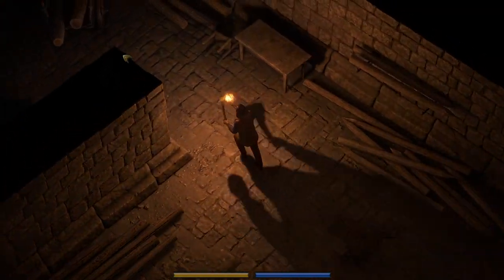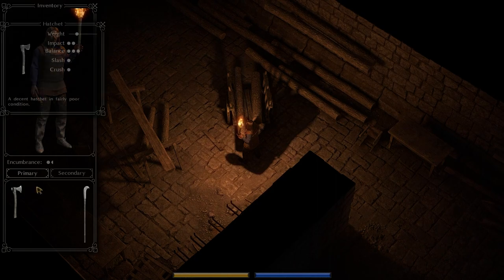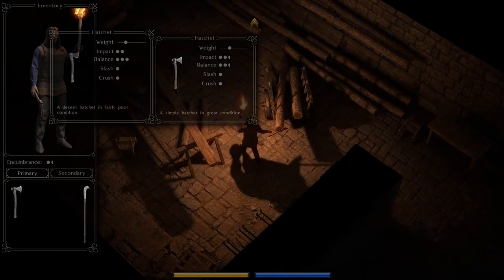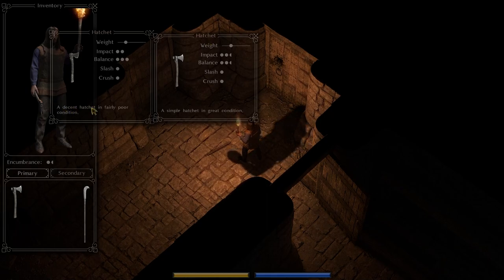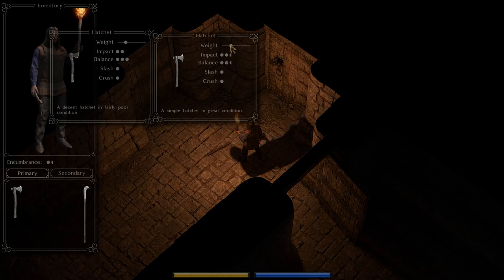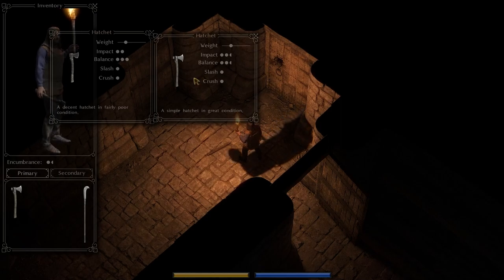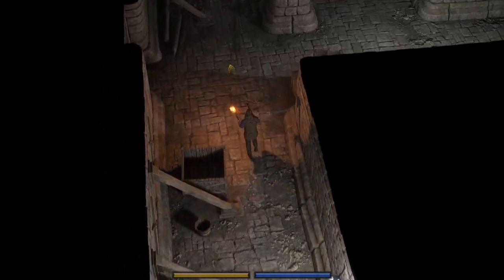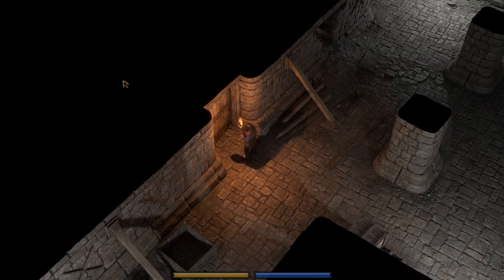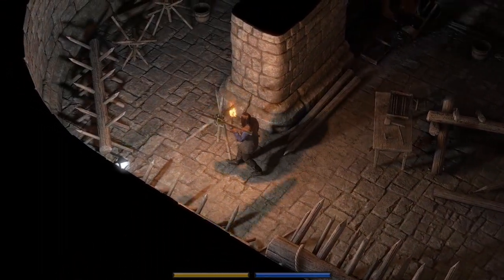One important thing: both of our hatchets here, although they're both hatchets, they're actually different. One is a decent hatchet in fairly poor condition, the other is a simple hatchet in great condition. That means one was better made originally but is in worse condition. This is an important point — not all hatchets, not all swords, not all weapons in this game are made equal. They are procedural and all different, so you can find all sorts of amazing stuff.